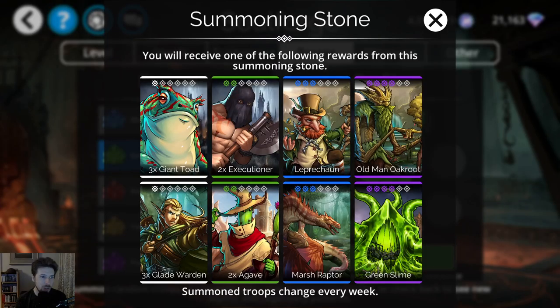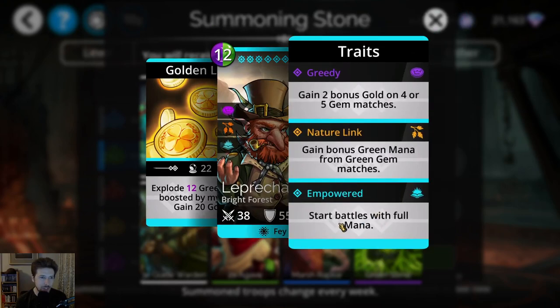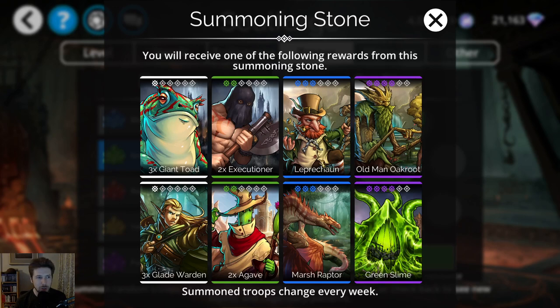In the Green Day Summoning Zone we have Leprechaun. If you don't have this troop leveled up yet, you should try to get it — it's a fantastic troop. However, it probably works better for mid to high level players because the amount of gems it explodes is boosted by your current magic. If you're a low level player, this is going to be something like probably three green gems, which really is not that significant.